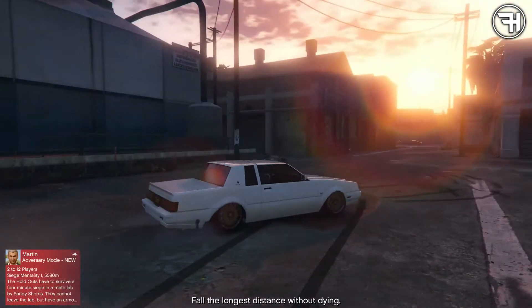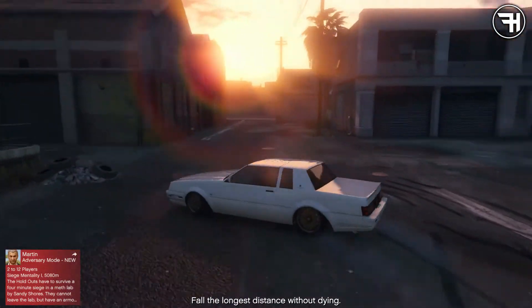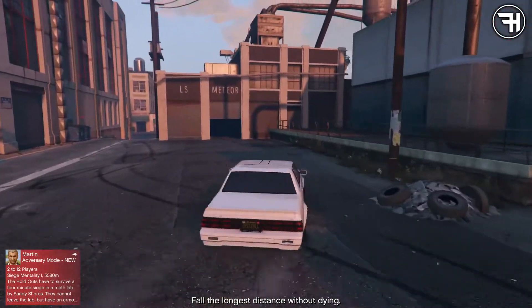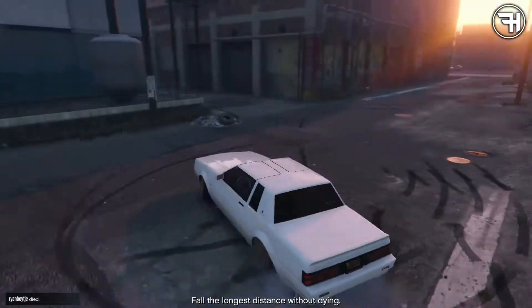The Willard Faction is a car you've got to buy in the new lowrider update for about $30,000 or something like that. It's insane — it's definitely my new favourite car out of everything.